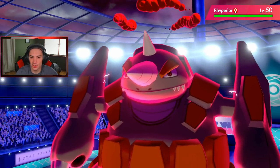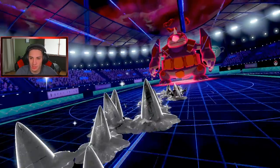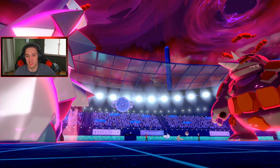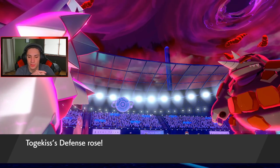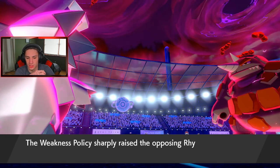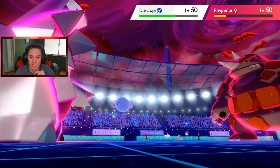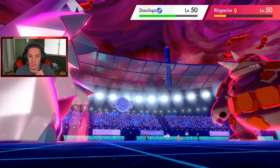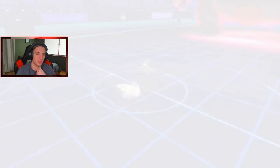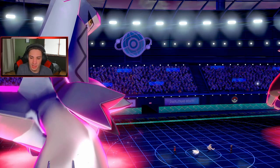He's going to Dynamax Regirock — this is why I want to go into it, I don't think we could kill Dugtrio anyway. We're going to get the defensive boost but we'll trigger the Weakness Policy on Regirock. He's got to be going Max Quake onto my Duraludon. Steel Spike comes out — brings it down to half, then Max Knuckle pops as well. Let's see if it's Weakness Policy — yeah it is. Dazzling Gleam comes out and we get a crit on Regirock and on Dugtrio thanks to Super Luck.